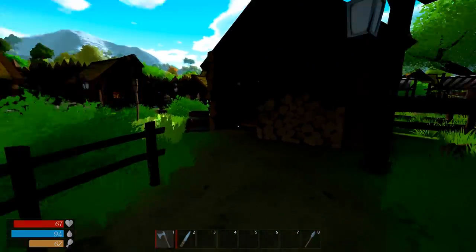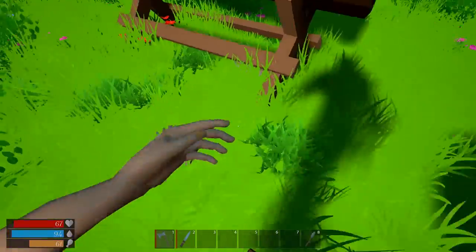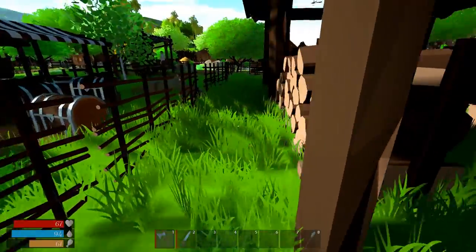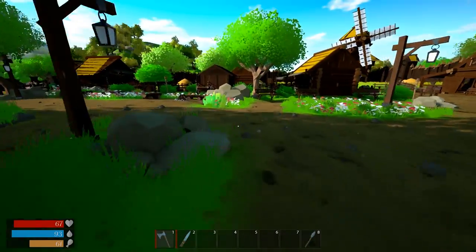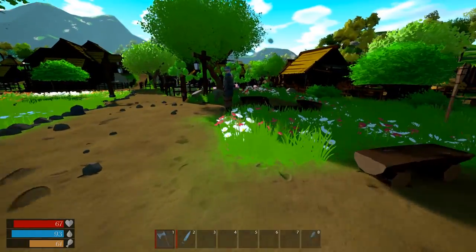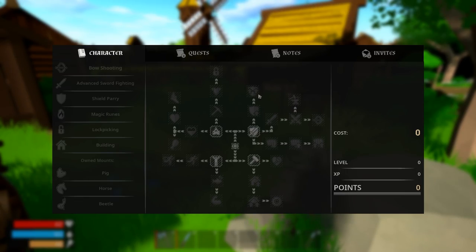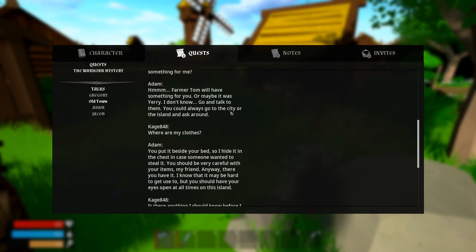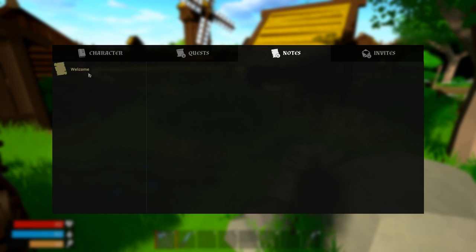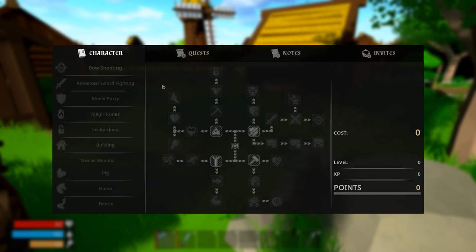Let's go around town and rob some more houses. We press N to open the skill tree. There are quests, notes, and invites — this game is multiplayer, which is exciting. There are mounts too: pig, horse, and beetle. You have to talk to townspeople to unlock some skills. The skill categories are fighting, survival, mobility, and building.